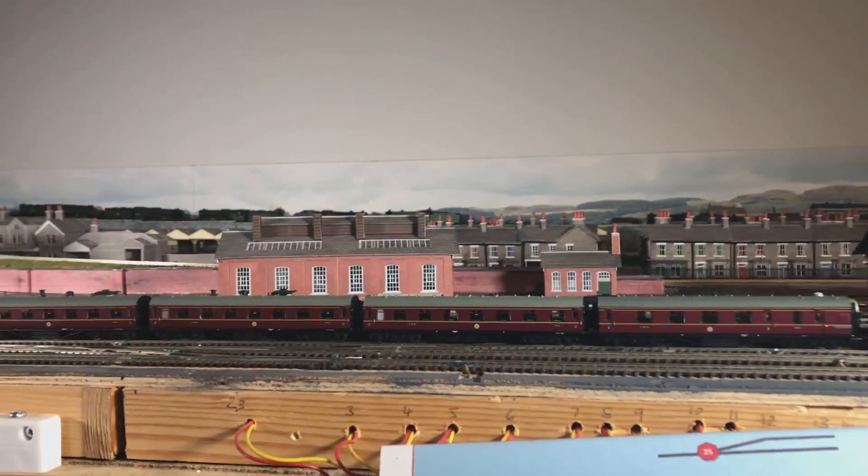As you may have guessed, there are some new arrivals on the layout which you'll have just seen from the running shots. I've wanted for some time something properly to run behind Rose Scott. I've got Rose Scott in the form in which she was briefly preserved — in LMS Crimson Lake. I don't think she ever wore that in service, but obviously the only thing to put behind a locomotive in Crimson Lake is a rake of Stanier LMS coaches also in Crimson Lake.